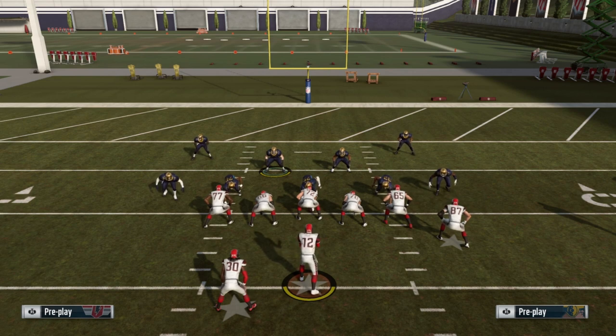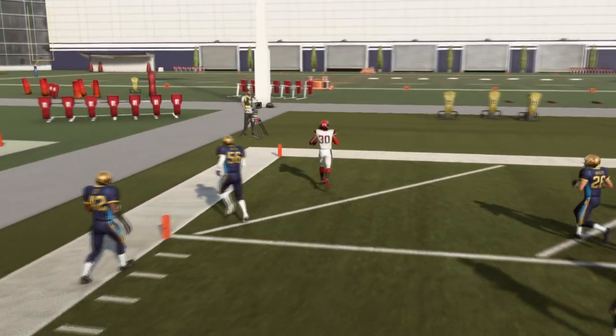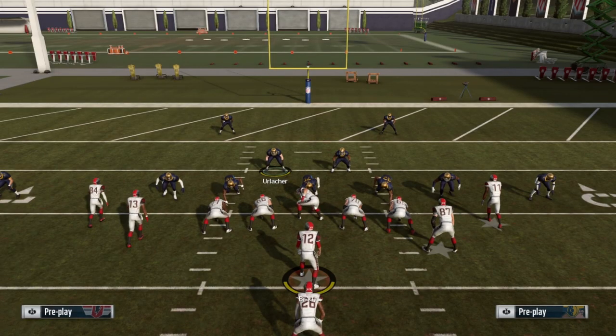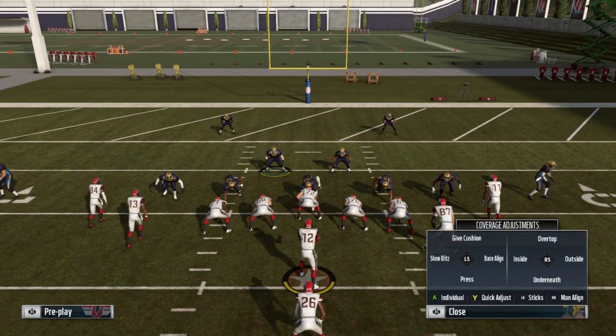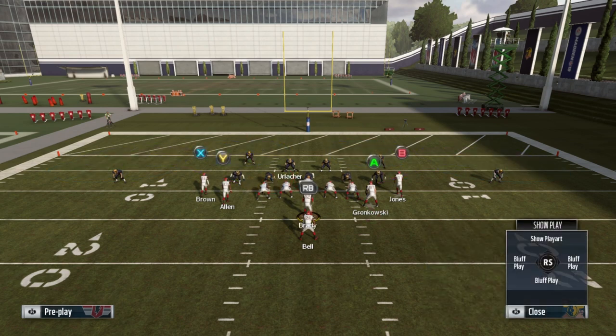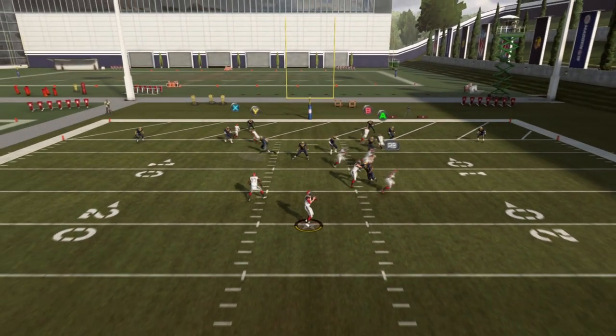Another tip to help you improve on your high point defense: before you pick the play, go to your coach adjustments and switch it to 'play ball.' That's the only one that has worked for me, and a lot of times they'll get a glitchy animation where they'll jump in front and pick it off or knock it down. On this draw play — the only other weakness I was talking about is running back draw plays. You can stop it, but you have to be very quick to pick up that it's a draw play and click down on your right thumbstick, then have good users to get to the running back.